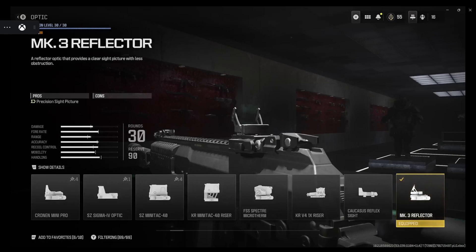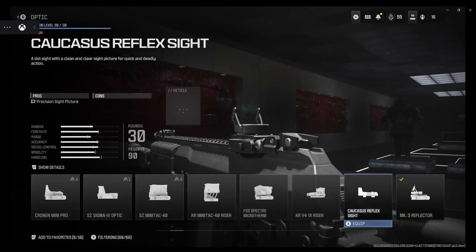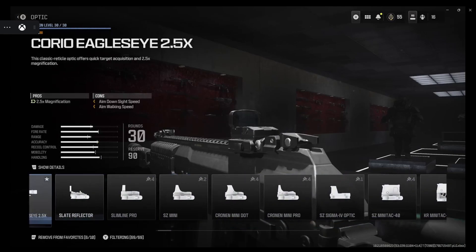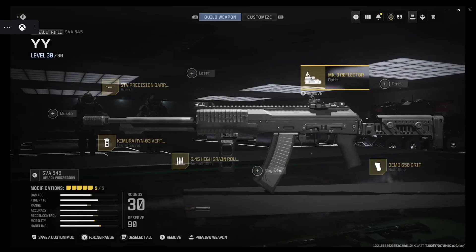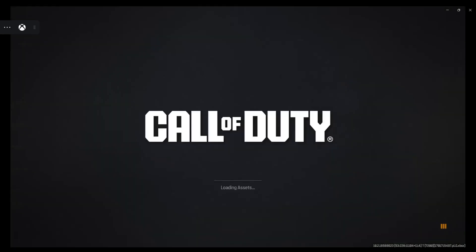For close range, the MK3 Reflector optic is probably the best optic right now in the game. The only other option I would suggest would be the Coral Eagle sight — it's not a bad sight. It's probably one of the most clear-picture optics for the modifications they have in the game; it's a really subtle sight.